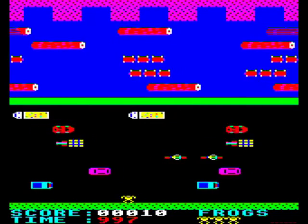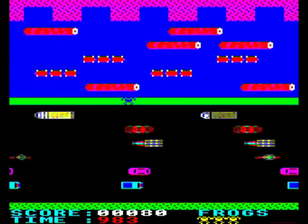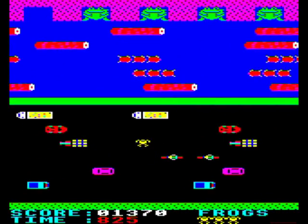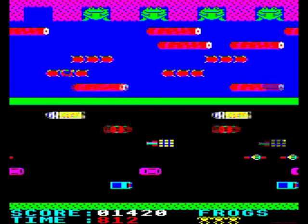Freeway Frog is a clone of the ever-popular Frogger game. Firstly, as is usual, you need to cross an interstate highway. In Freeway Frog, this consists of a whopping six lanes of traffic. Secondly, you have to cross a pond, which introduces six more precarious jumps.